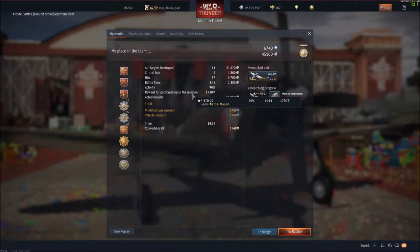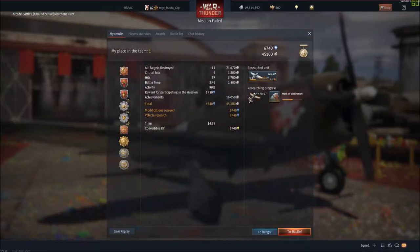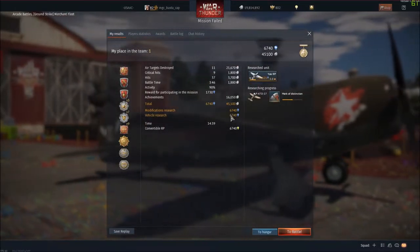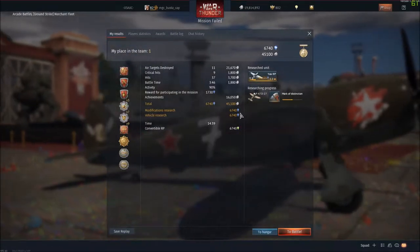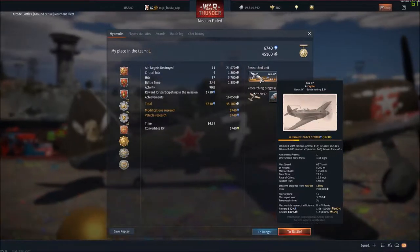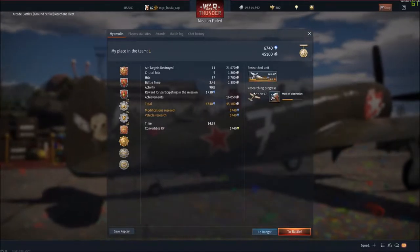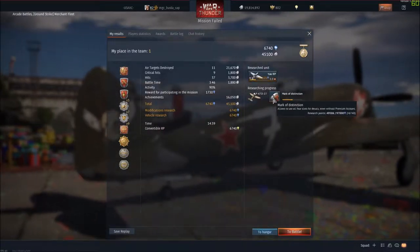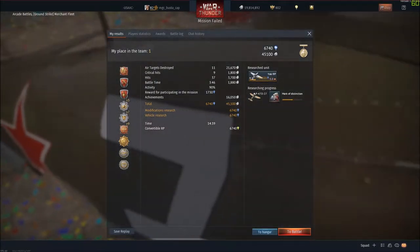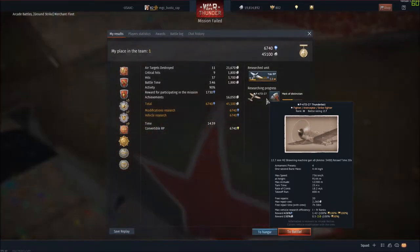We failed the mission so we didn't get the additional bonuses tied to that, but because this is a premium plane and I'm running a premium account, we got a hefty amount of research points. We used those to research the Yak-9P, which I hadn't researched yet, and some went to the Mark of Distinction award which would allow four crew slots — but since I'm running premium, I'm already at four slots.